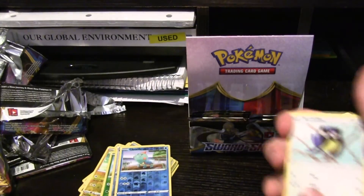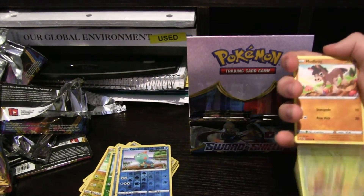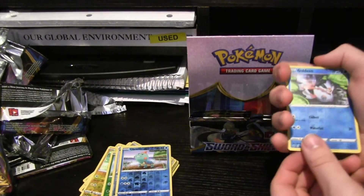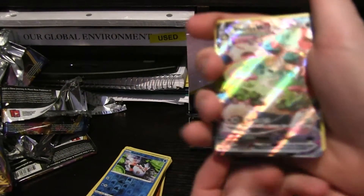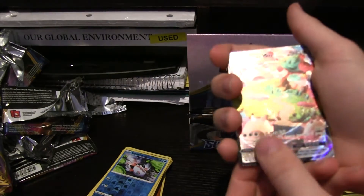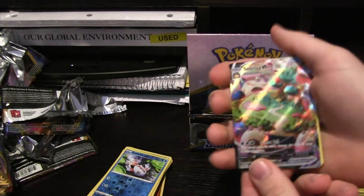Okay baby, here comes. Rookidee, Krabby, different Grookey, Mudberry, Hoothoot, Hollow Goldeen. Oh my freaking god — I actually pulled it! Move it over so they can actually see it on camera. Holy freaking — literally the one we wanted! We actually pulled it. That was exactly what I wanted. I'm happy now.